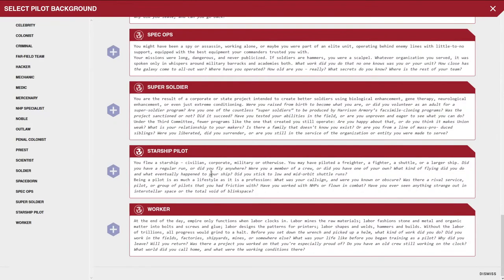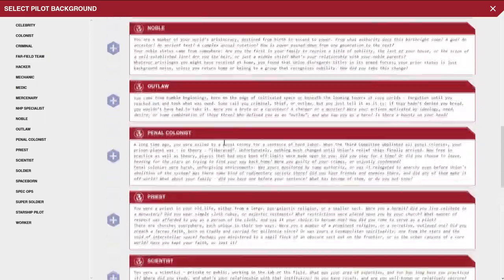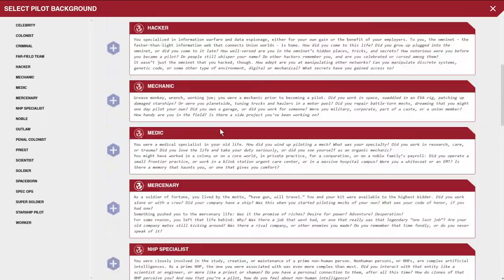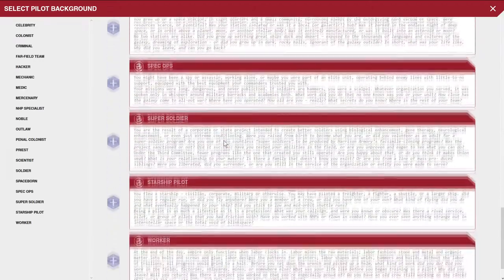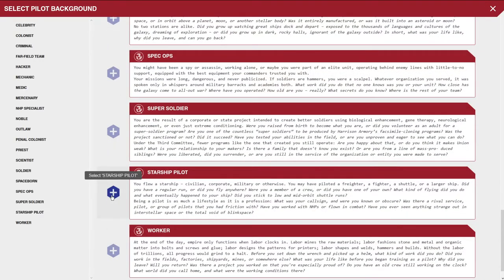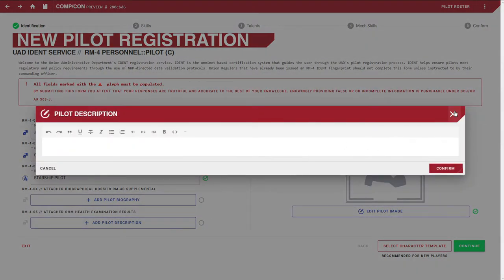You're not beholden to choosing a specific background. This is just flavor text to get your character situated in the Lancer universe, which is set in our universe just 5,000 years in the future — or 5,000 years after the collapse. A lot of these are really great, but I think I'm going to go with starship pilot. That best fits what I'm aiming for.